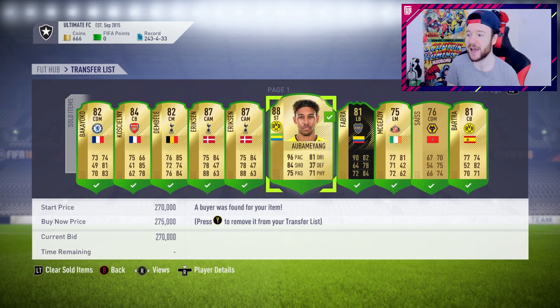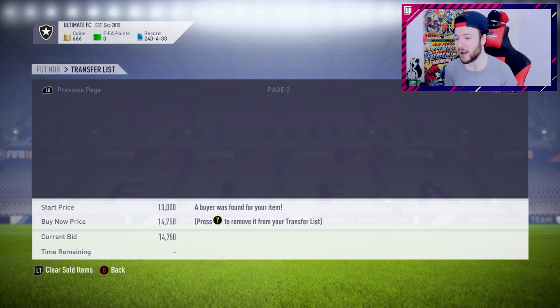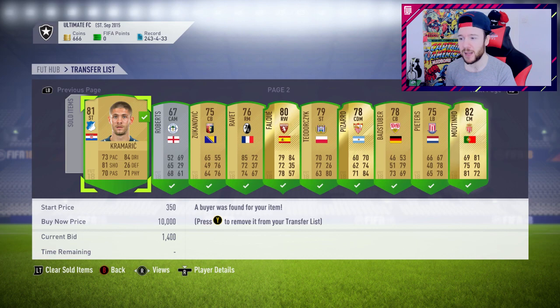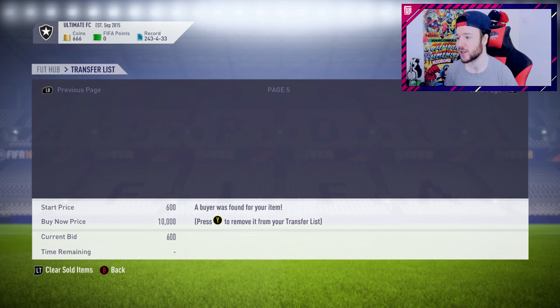Eriksen, Aubameyang - it's just gifted me coins at this point. I got rid of loads of random players I had to sell because I was trying to free up some coins for the SBC and also another icon purchase. 666 coins - is that a sign of things to come? Maybe in the weekend league the devil is upon us.